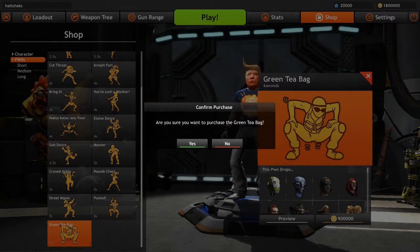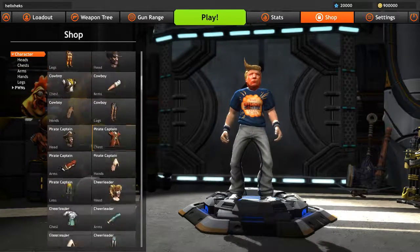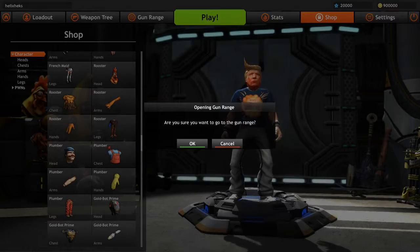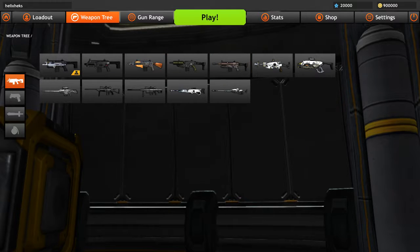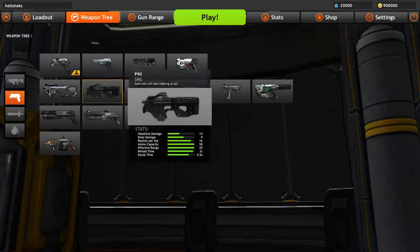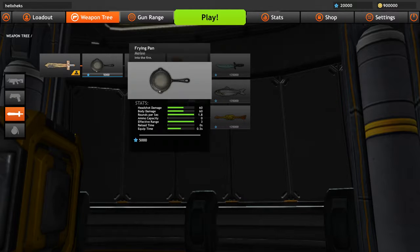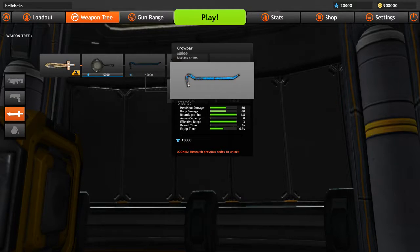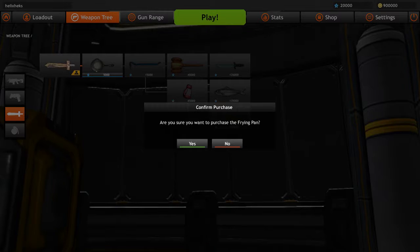We're going to go ahead and purchase that one. I have a decent amount of money in the game at my current state. This is the weapon tree - these are all the different weapons if you're into assault rifles, sniper rifles, secondaries, pistols, SMGs, shotguns, grenade launchers. You unlock them with experience points - you can go all the way up to a crowbar. I thought there were more melee weapons but I guess not.